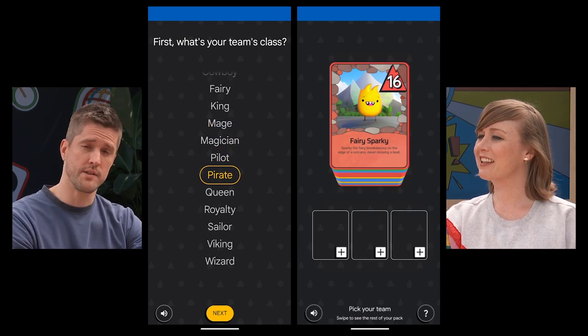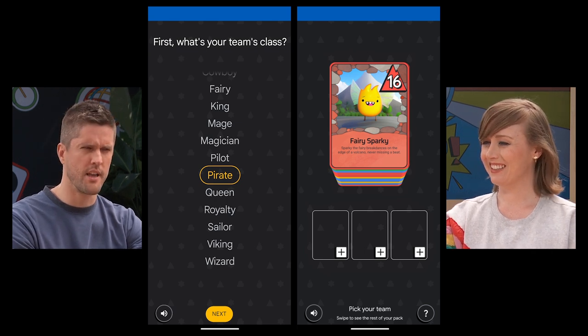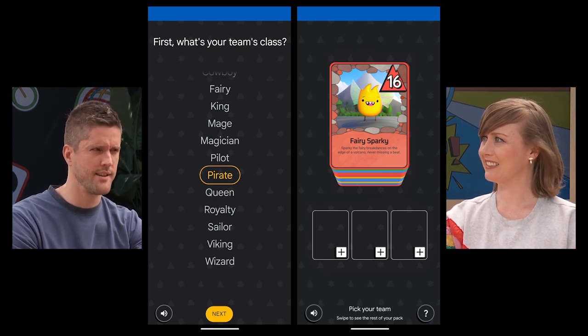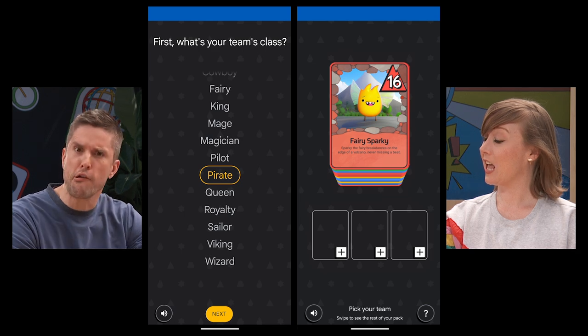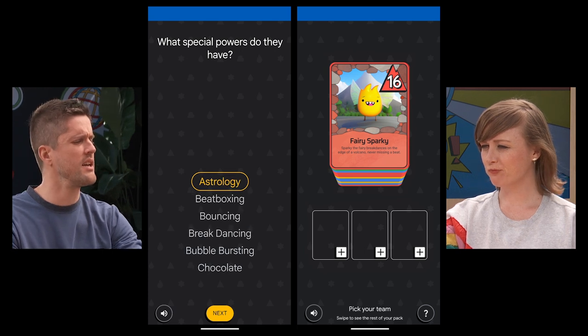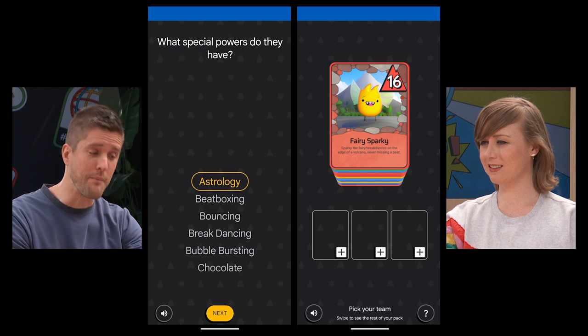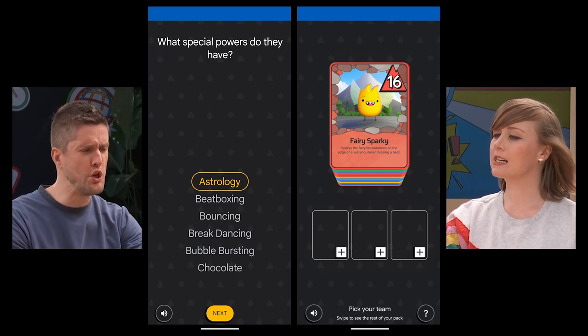I've chosen Pirate as my class. And Chloe, you do know how to tell if someone's a pirate, right? Well, they're always talking about plunder. So now I need a special power. Astrology — only if that had been astronomy, the pirates might have actually been able to use it.